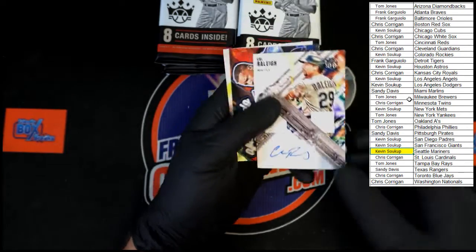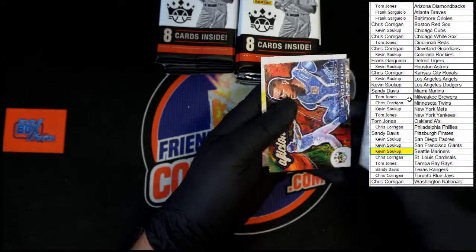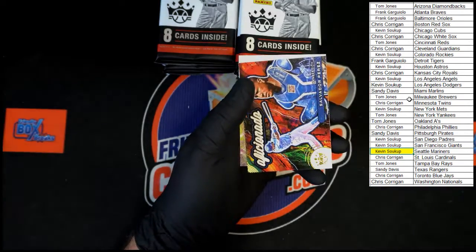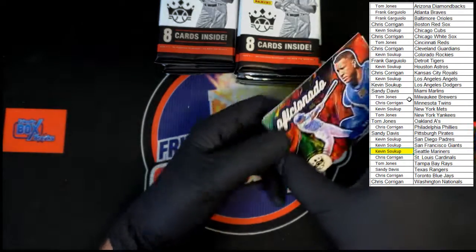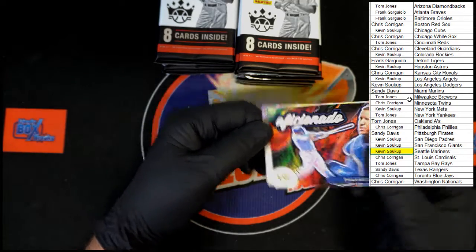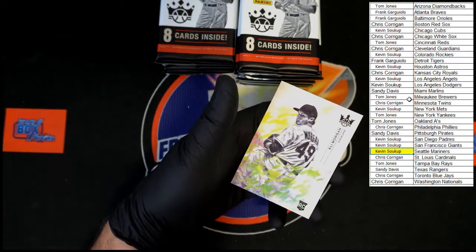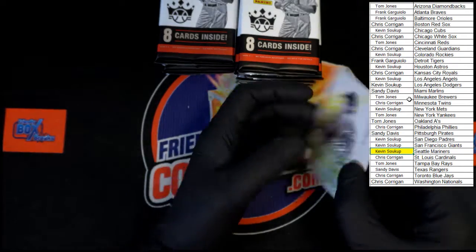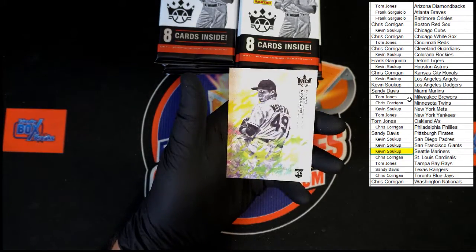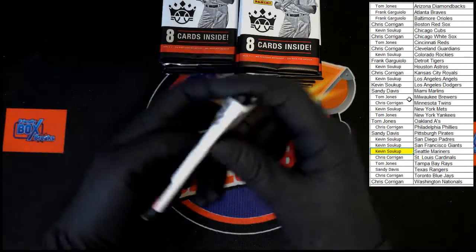Let's check if it's numbered — I did not see a number on the back, but I want to make sure. Up behind that, Salvador Perez Aficionado — that's a nice looking card, I like that a lot. Up behind that, Eli Morgan Cleveland rookie. Nice looking stuff.